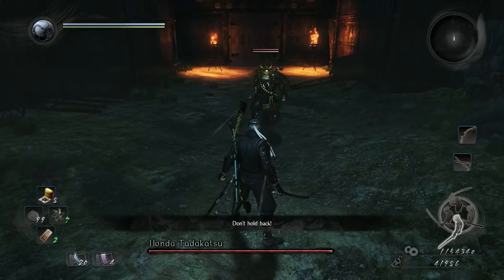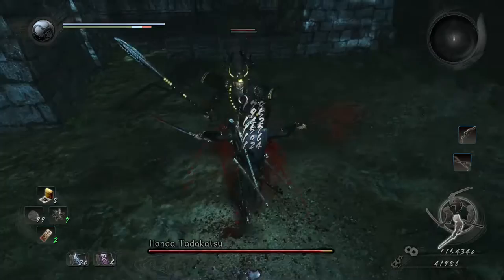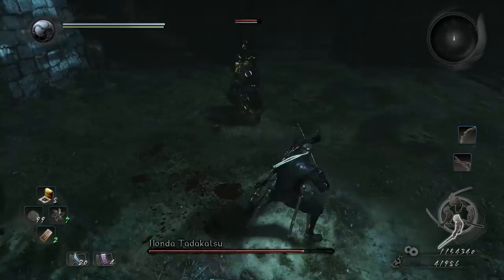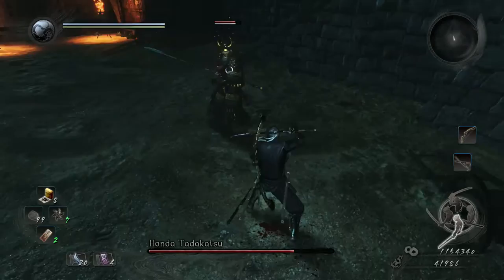There we go — multiple spear poke, dodge to the side and get a couple of shots from the side. That move, dodge to the side and then get a couple of shots. This one right here, the spear dash — dodge to the side the moment the spear flashes like that, and then get a couple of shots afterwards. If you dodge too early, you're going to be nailed by that move and it does hit pretty hard.